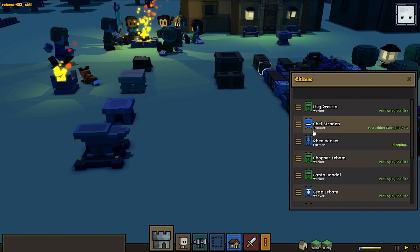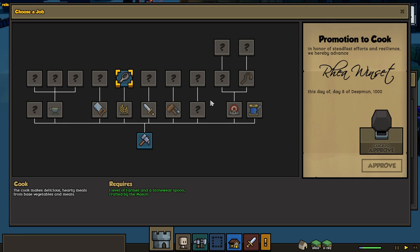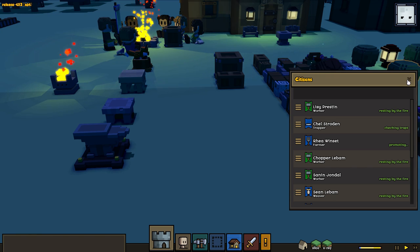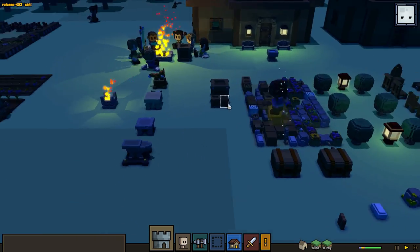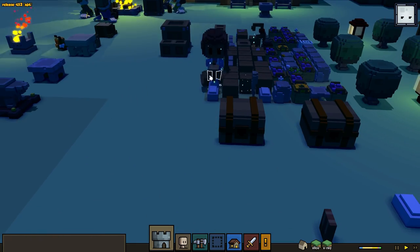We're gonna click on this and change jobs - there we go. We're gonna turn Ria into a cook. There's a goblin sneaking into camp and our footman's off chasing that other goblin somewhere. All right, nice work. Now Ria, come here.